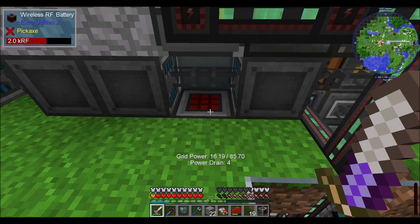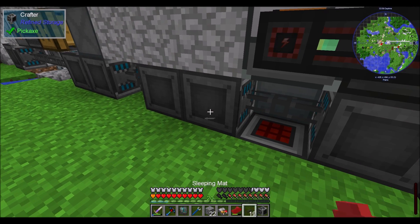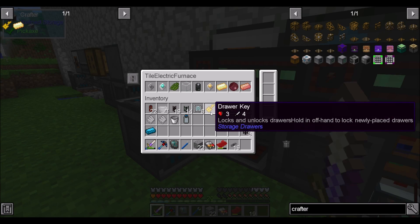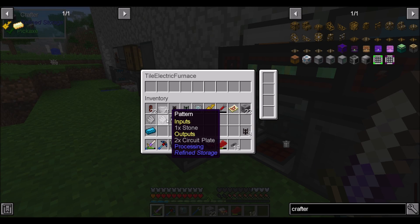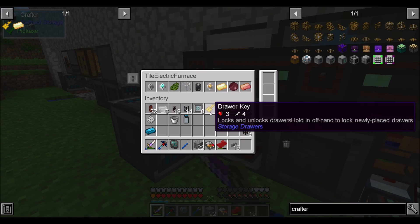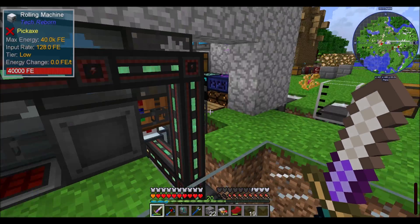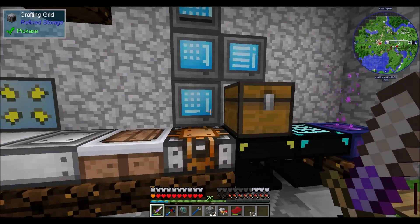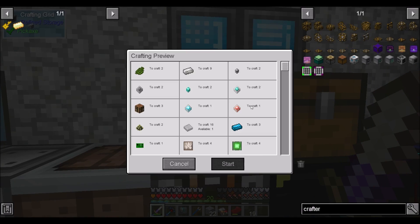So as a reminder, with Refined Storage here's a cool mechanic — you can chain your crafters into each other, and recipes you put here in the pattern will chain through the adjacent crafter into the actual machine. So you don't have to have too much craziness going on. I'd like another crafter if I can.